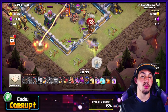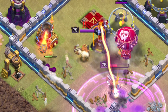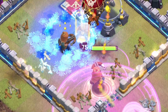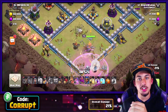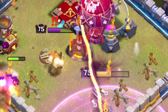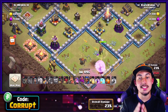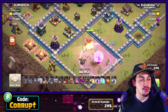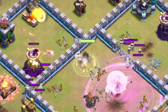Wait on your healers so the Balloon can soak up any Seeking Air Mines. If you're going into a Single Target Inferno, the best tool you have is the Freeze Spell — that's all you need to get through Singles. If you're having trouble charging into Single Target Infernos, bring a Freeze Spell. As you move deeper into the base, towards the Eagle Artillery, use your leftover Wall Breakers and a Rage Spell to open up the wall.